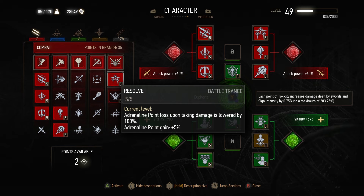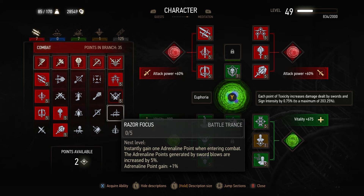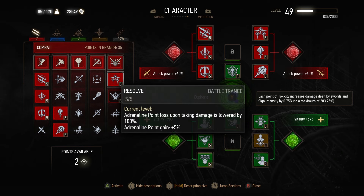Now in new game plus, when you have a lot more points to play around with, I would actually suggest replacing Resolve with Razor Focus, quite simply because with Razor Focus your adrenaline point gain is so high that even losing adrenaline points is inconsequential compared to how fast you gain them. But being as we had a lot of points we had to put into alchemy, I wanted to stick with one of the skills that we had to get to reach the later tiers in this tree.